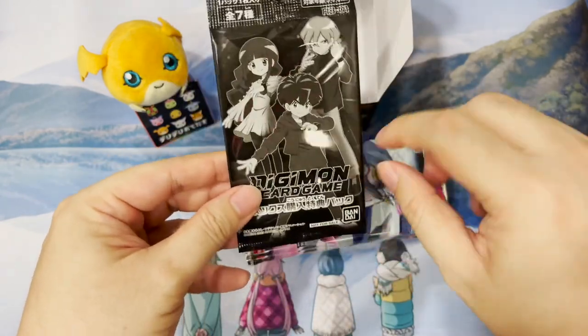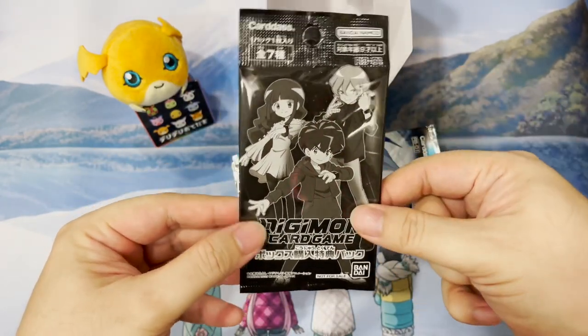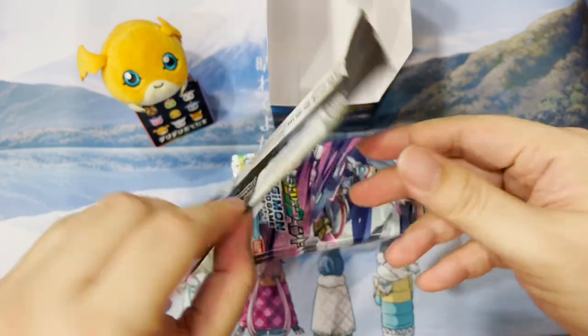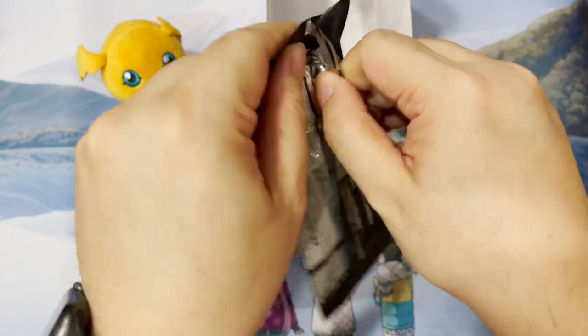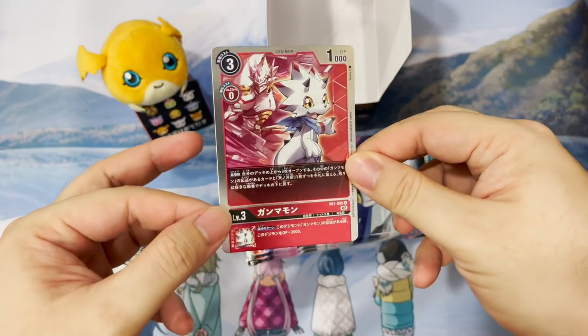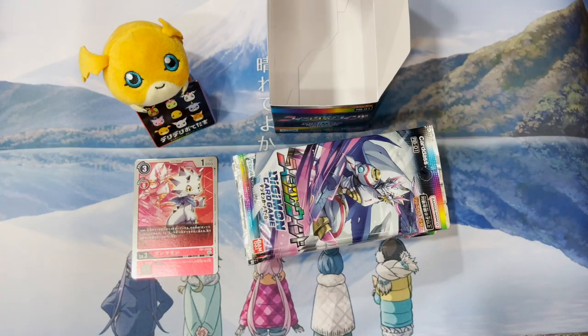Out of the three tamers in the box topper, there are a few option cards inside as well. The main lead for Ghost Game is definitely the most expensive right now because Gamamon is probably the most exciting deck within this whole RB Booster set. And we get Gamamon as the rare version. So that's not too bad.